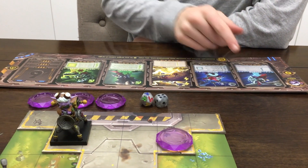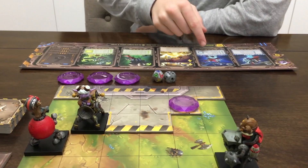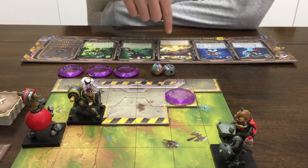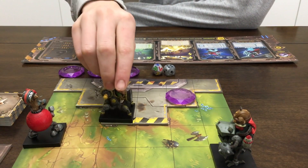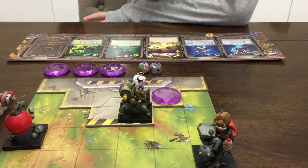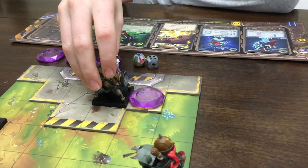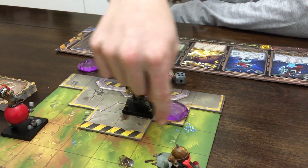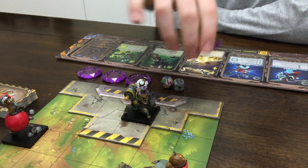For my turn right here, my first card lets me move forward one space, so I move forward one space. My second card forces you to turn 90 degrees either way. My next card is move forward two to four spaces, so one, two. My next card is move one space forward or to either side, so I can move here. And then my last is an attack, and I can attack a target in a three by three square around me, so I can attack this and take it out.